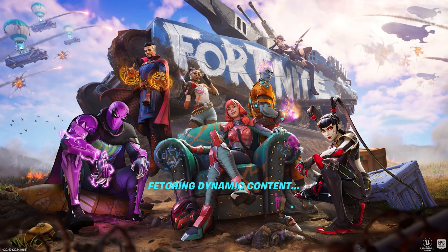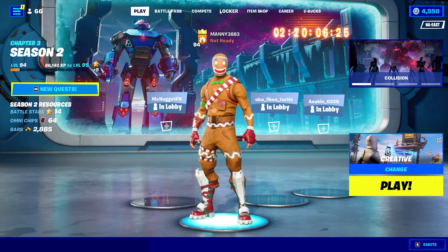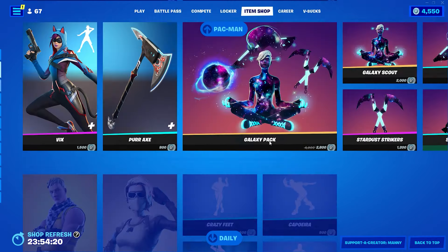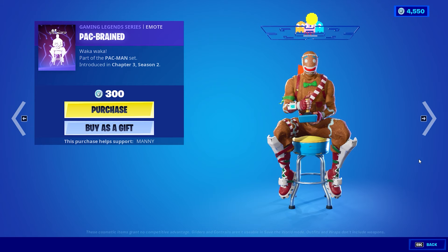My friend called me about 10 minutes ago and told me to get onto Fortnite as soon as possible because something crazy just dropped. So as I was heading to my room, I opened Fortnite, went straight to the item shop, scrolled up, and to my surprise, a new Pac-Man series skin — I mean emote — has just dropped.